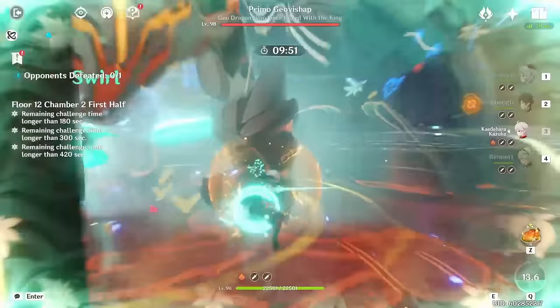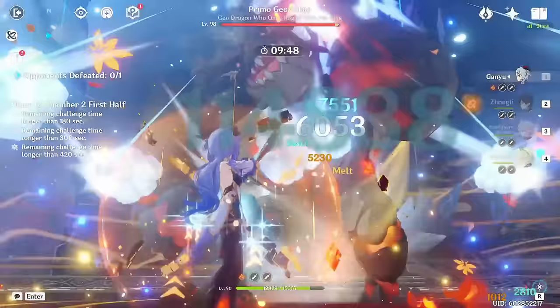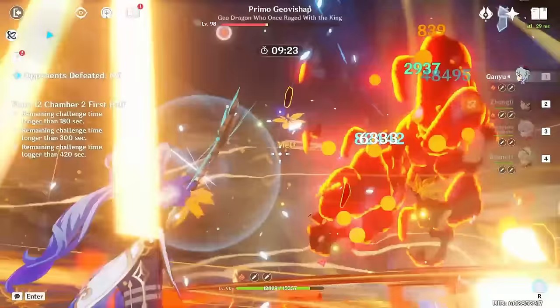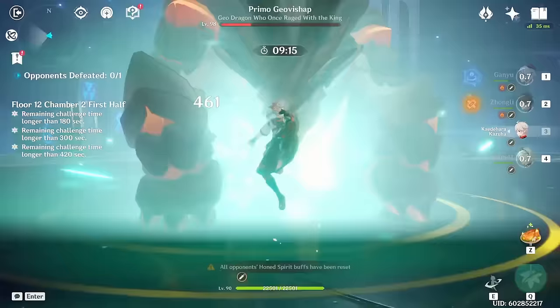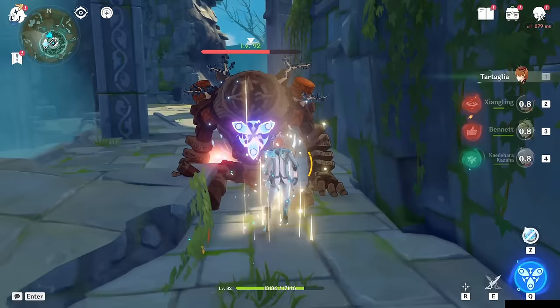For advanced tips and combos: first, you can infuse Kazuha's elemental burst with any element he comes into contact with, allowing it to constantly deal that elemental damage, proc reactions, and buff your team through his passive. A consistent way to get Pyro infusion is to run Bennett — use Bennett's burst first, then swap to Kazuha and use his burst inside Bennett's field, and it will consistently be infused with Pyro.